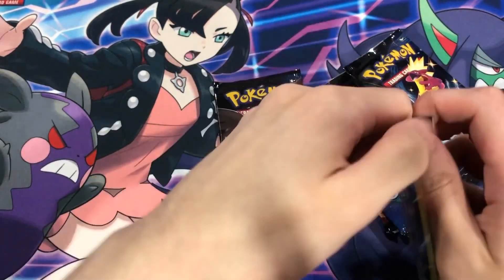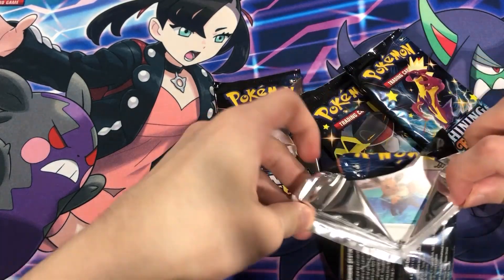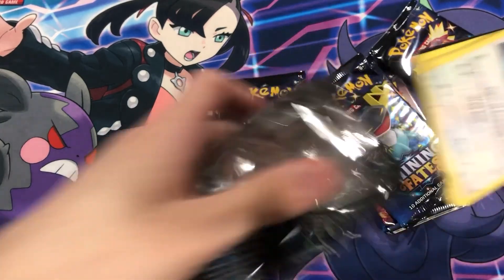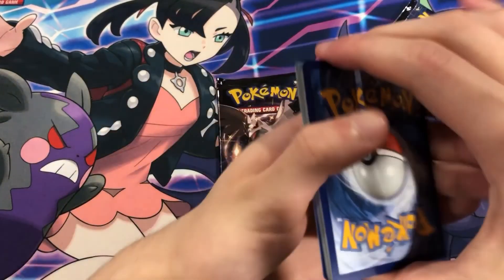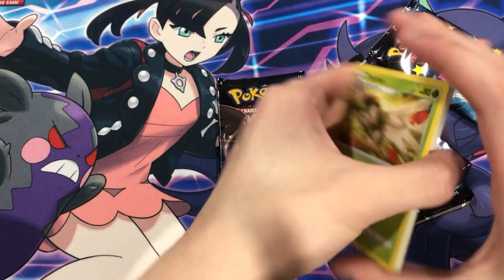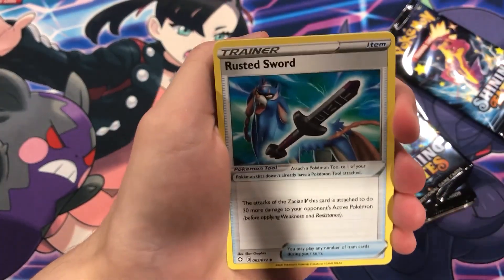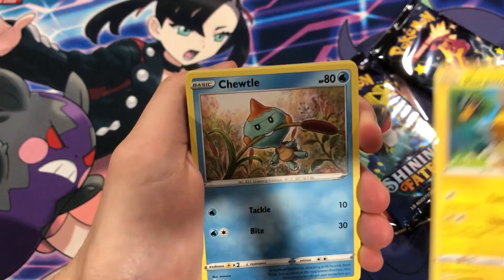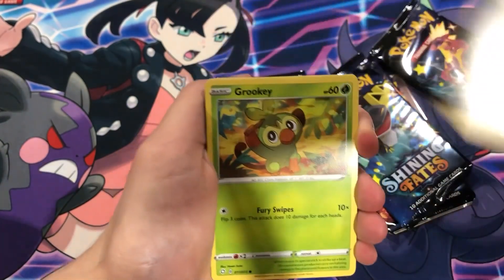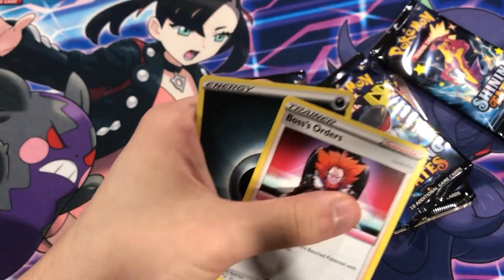Let's get our first pack here. Let's pull something good. I think last time we opened up Shining Fates we did pull a Boltund V-Max, so very nice. Rotom, got a Rusted Sword. Morpeko - Morpeko does have two holos in this set. Chutol. We got Grookey. Eevee reverse and Boss's Orders.